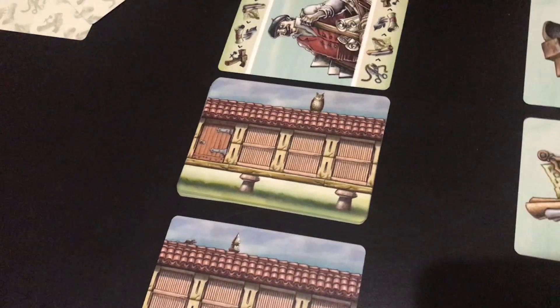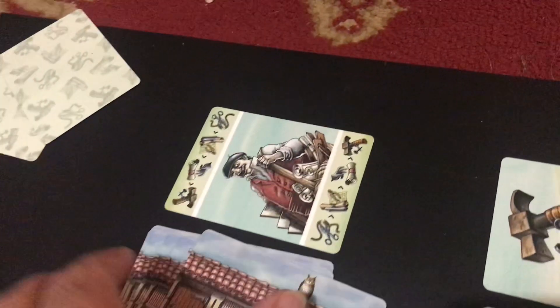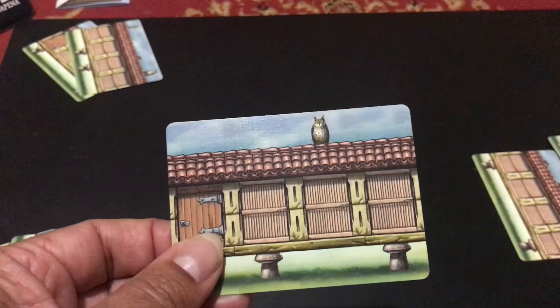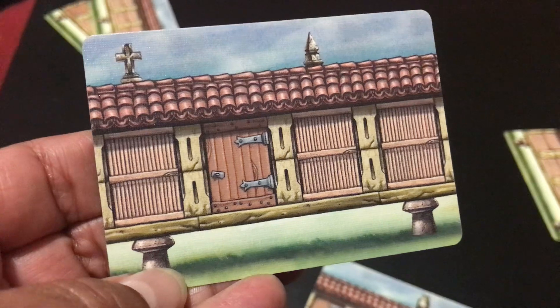This is a very peaceful, relaxing game. Each card is double-sided, so there's quite a bit of variety. On each card there are various icons and certain features - you're looking for doors, owls, certain little statues on top of the granary, and pillars down the bottom which make a difference as well. Sometimes you might even see mice crawling up on top of the granary, which you're trying to avoid.